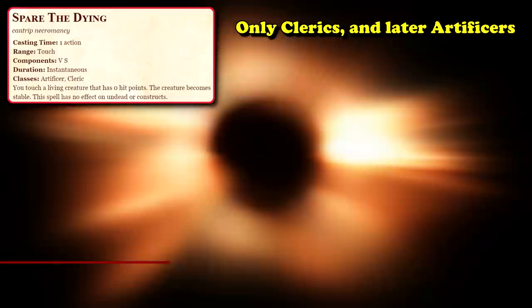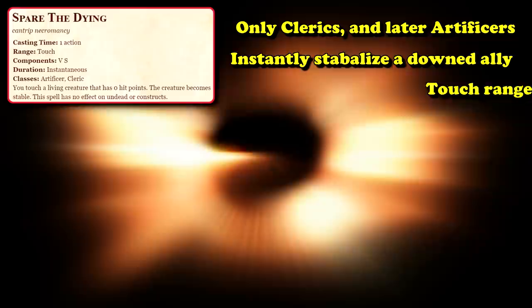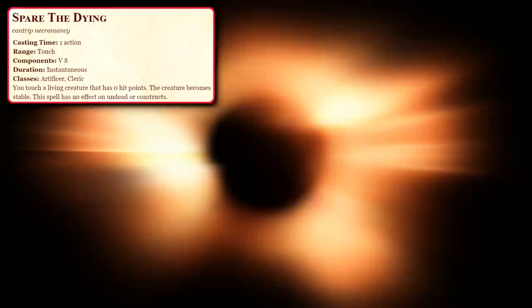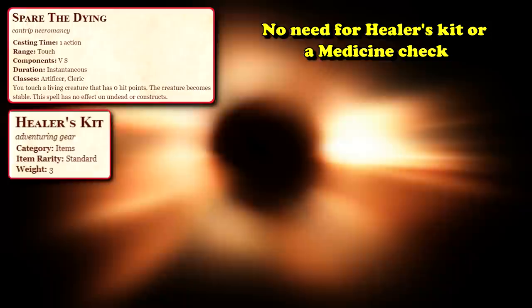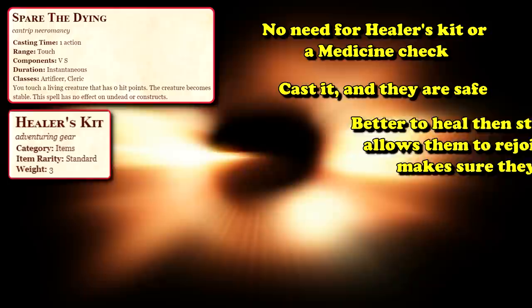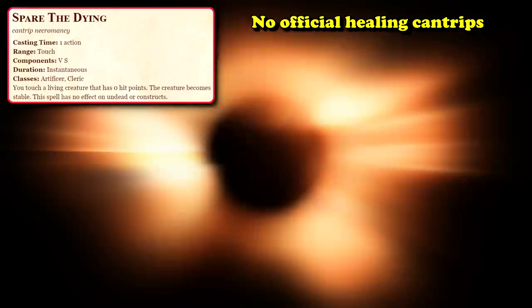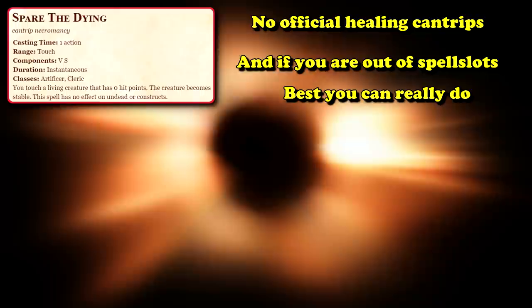At number 7 we have Spare the Dying. This is a cantrip that only artificers and clerics can use, which allows you to stabilize a party member who's rolling death saves, just as long as you're able to touch them. And if you're a grave domain cleric, it has a 60-foot range and can be used as a bonus action, which is really where it's best used. One of the best uses of this is that you don't need to use a healer's kit or rely on a medicine check DC 10 in order to stabilize someone. It's just a one and done stabilize someone without worrying about them dying. There are no healing cantrips, and if you don't have an available spell slot, this is kind of the best you can do.